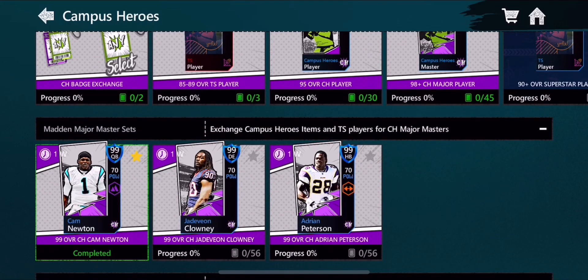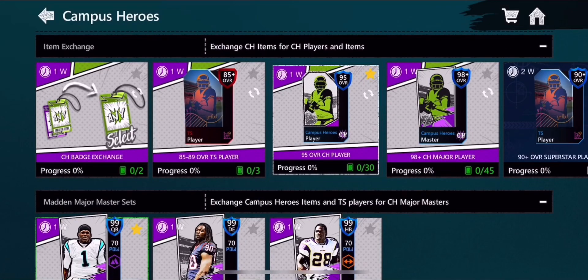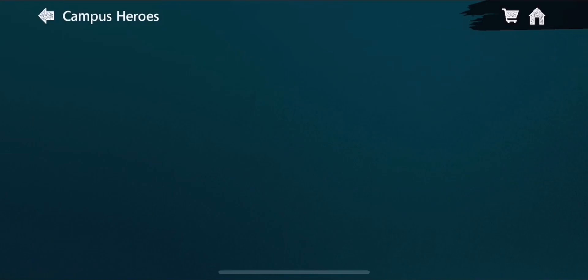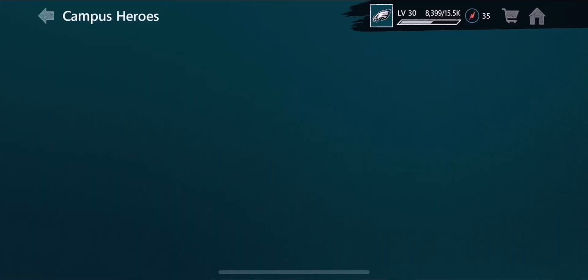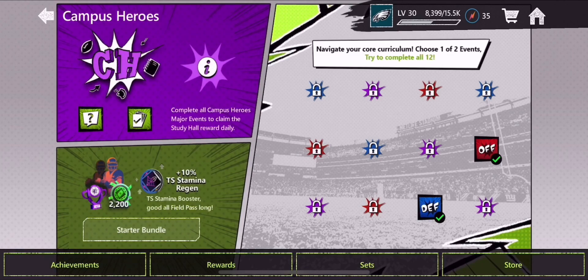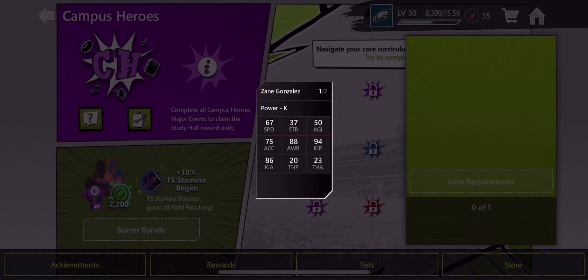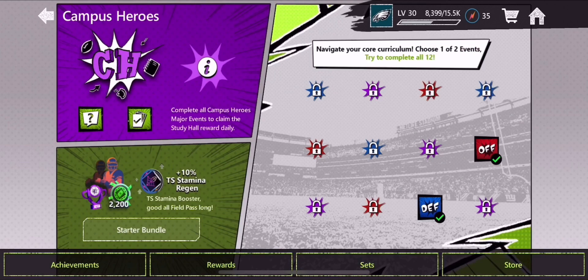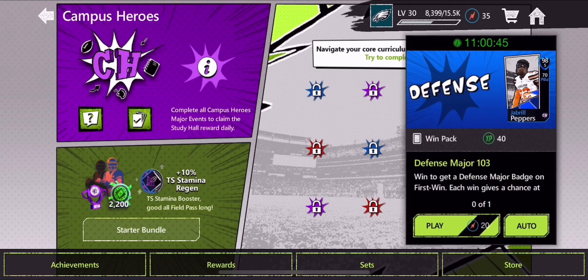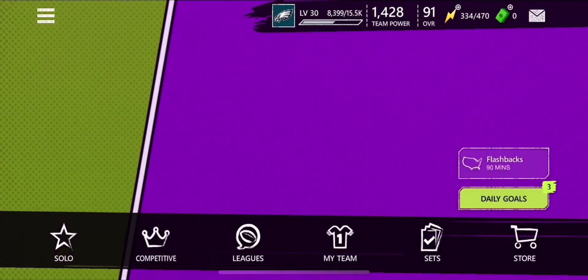The set actually takes a lot to complete — we already did it so we can't show you, but this is basically what you need. This is how you get the 95s. You do this through the live event Campus Heroes; you can do these every day, and if you do all of them you get a 92 every day. Right now it's a kicker. You just use what you get during these live events to put into the set — it gives you tokens or cards, pretty much like attack badges.